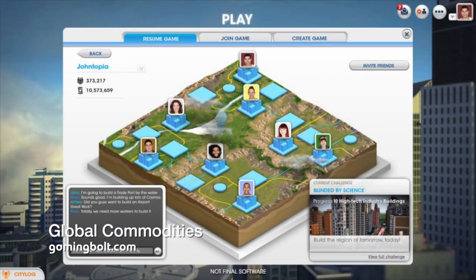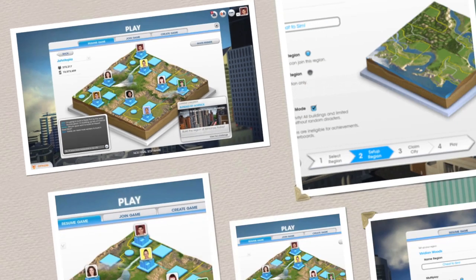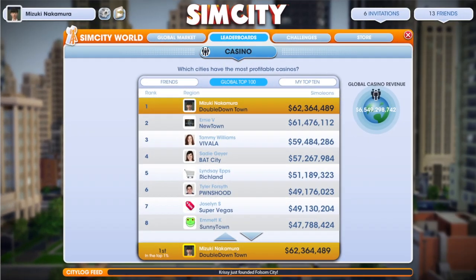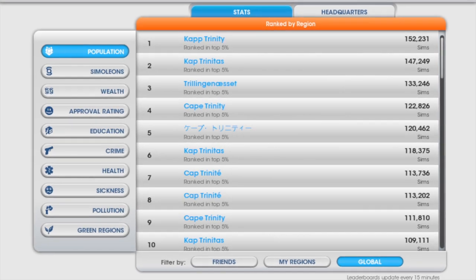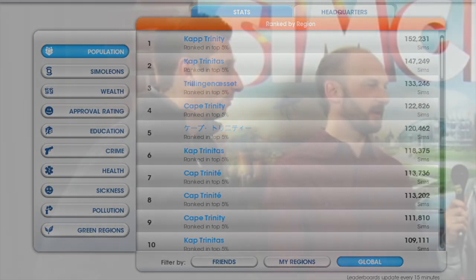We think the way the math is set up, we're actually okay with people trying to get together and force prices down or up — it should be a self-balancing system. If everybody gets together and says let's raise the prices, then nobody's going to buy, and all those people raising prices won't have anybody to sell to — they'll just be sitting on goods that can't be sold. So we're hoping it will self-balance as people try to manipulate the market. There's no plan for Maxis to step in and tinker with the economy — we'll just let it run.